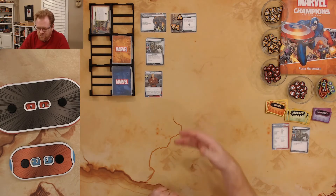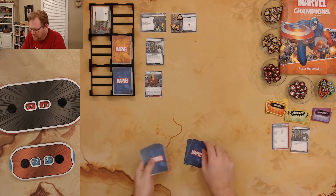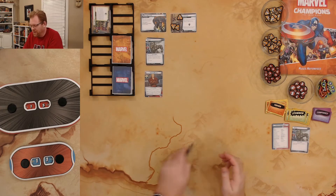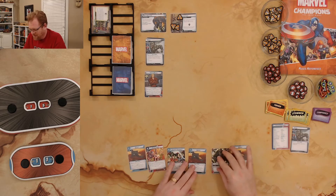Right now we got Steve Rogers out there. I got my hit point counter set up, let's draw some cards — I need six cards. In the last playthrough, I forgot to use my setup ability to go for Captain America's shield, and I can't believe I destroyed Rhino without my shield. That was kind of crazy, but it worked out.